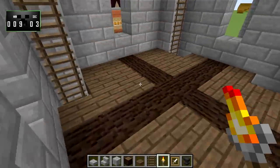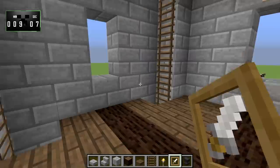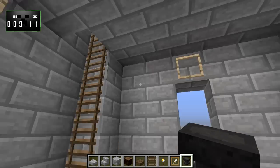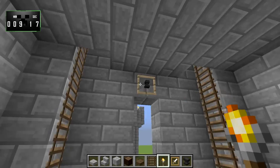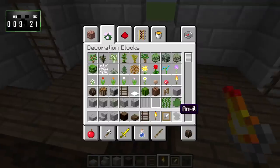Then we'll come down to the second floor, and above each of the windows we'll put another item frame, put the anvil in it, and put a torch on each of those as well. Yeah, there we go.